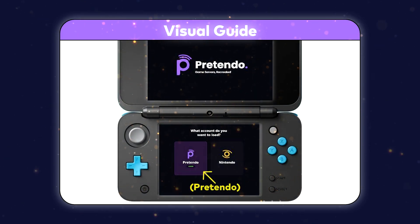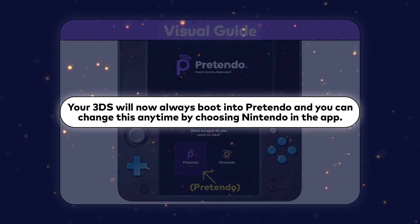All you have to do is just click the Pretendo option. After this, your 3DS will restart.